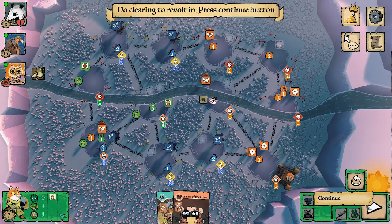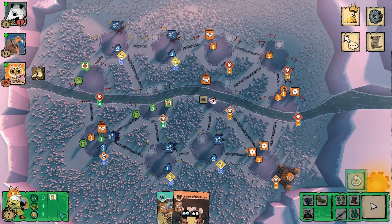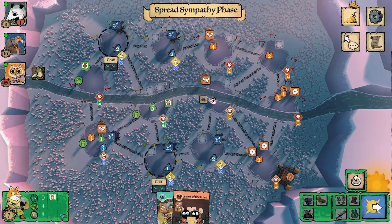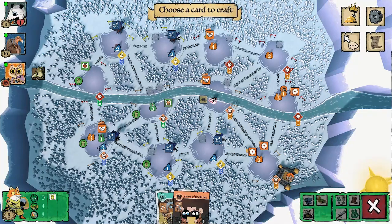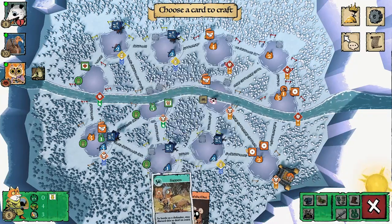I end up going with the center mouse clearing. I got two extra warriors because I had the other mouse sympathy — so now I'm sitting at five warriors in exactly the spot I wanted for my base. I finally got here, about 20 minutes into the game, and I'm feeling hyped. I now have four officers, so four evening actions. I spread a little sympathy below and opt to craft Sappers.